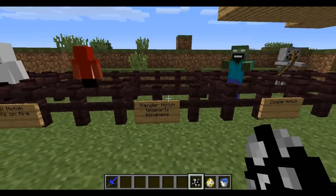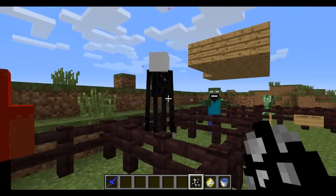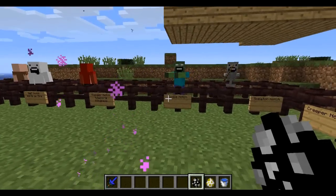Then there is Slender Notch — he teleports away and gives you a blindness effect. I'm going to spawn him in to try to get you a good look at him. There he is. It's awesome — he's really cool.